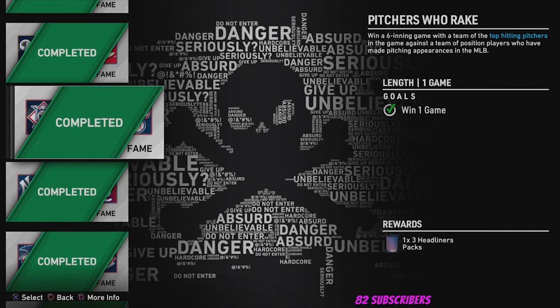Mission 4 is getting six hits in the game with top hitting pitchers against a team of position players who have made pitching appearances in the MLB. The biggest tip here: pitch two or three innings with Rick Ankiel, then when you take him out, substitute him into left field first — switch positions with your left fielder, make your left fielder the current pitcher. That way you keep Rick Ankiel's hitting stats. Babe and Walter Johnson on your bench are also pretty good hitters. Get Shohei Ohtani out of the game quickly, because they'll eventually bring in pitchers without H/9 or K/9, making it much easier.